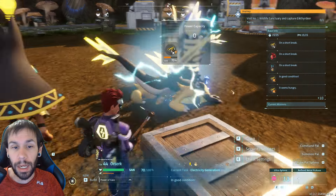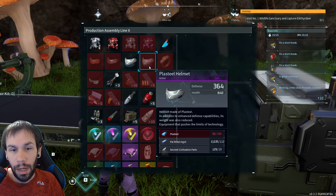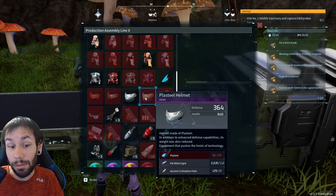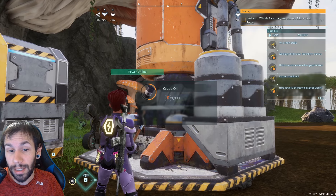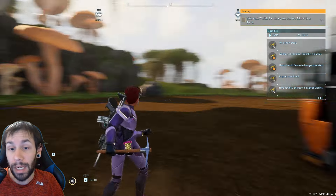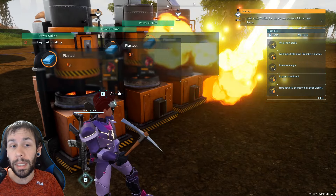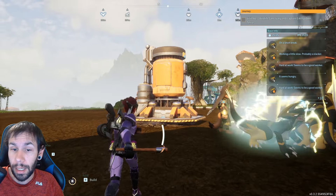Some of these recipes require a ridiculous amount of Plasteel — for example, it takes 180 Plasteel to make this epic Plasteel helmet, which is an insane amount when you think about how slow you get crude oil. On top of that, you not only have to mine the crude oil, but you have to run multiple burners and multiple furnaces if you want to make a decent amount of Plasteel, because it cooks as slow as it mines.